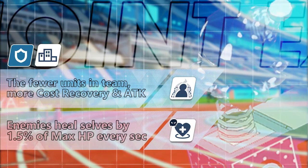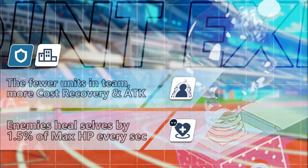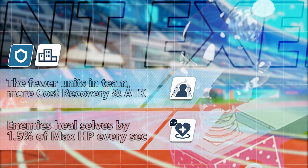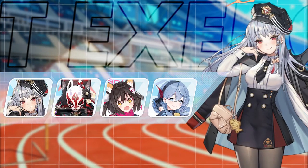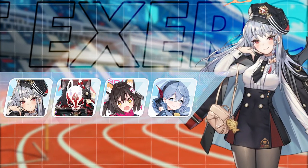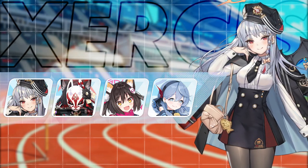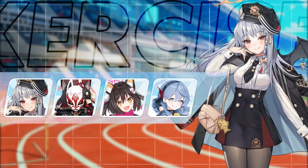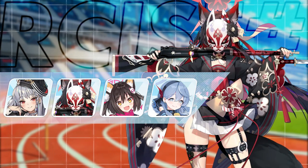The seventh joint exercise is a shooting drill wherein the jack-in-boxes heal themselves by 1.5% of their max HP every second, and the fewer the units in the team, the faster the cost recovery and the higher the attack bonus. Mystic burst DPS that have good mood on urban areas are recommended, like Haruna and Wakamo. Haruna can solo a run but it's faster if she is supported by Akko or by another striker if you're running with a support Haruna. You can also do this run with Izuda, Imichiru, or Wakamo, Chise, and Kotama.